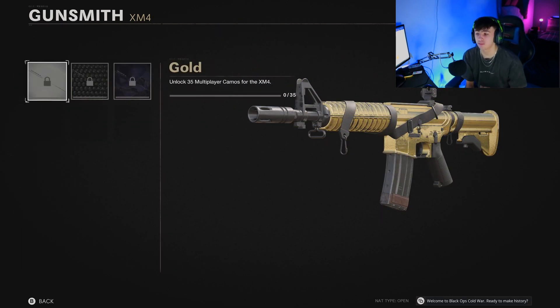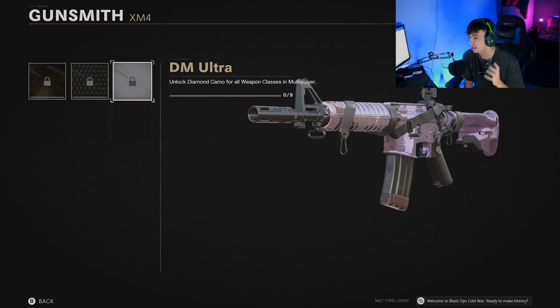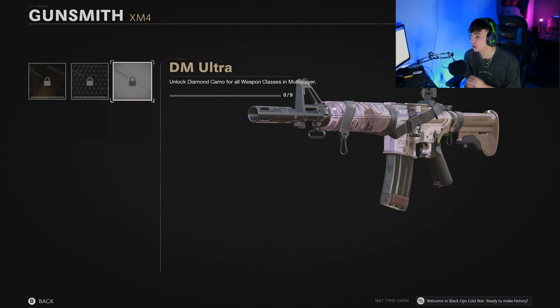Gold looks clean — very simple, just looks like gold should. They haven't added things to gold that shouldn't be there, it just looks good, exactly how it should look. Diamond looks so clean, super sick. We don't know yet if it reacts with a certain amount of kills in-game since nobody's unlocked diamond yet. And dark matter — super clean, very nice, animated, it just looks very clean. I'm a big fan of it, definitely worth the grind, a lot more than Damascus was. It might not be as good as old Black Ops dark matter from BO3 and BO4, but it's got more of a metallic look and it's pretty cool.